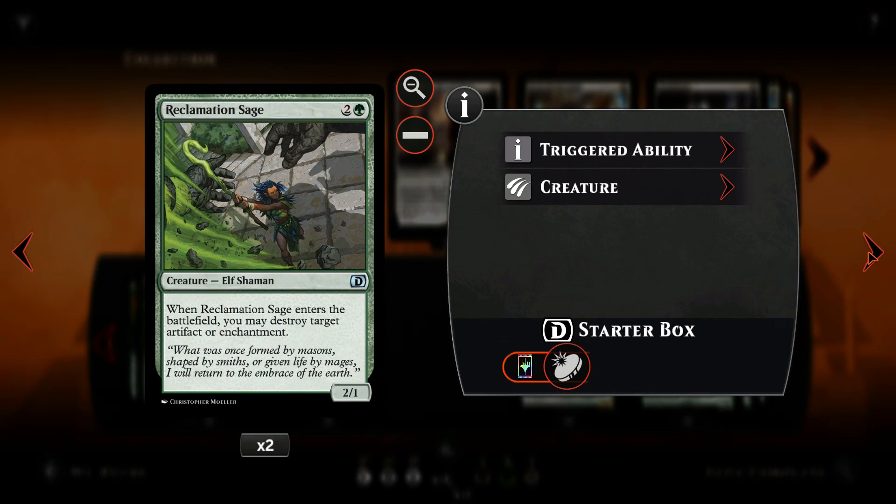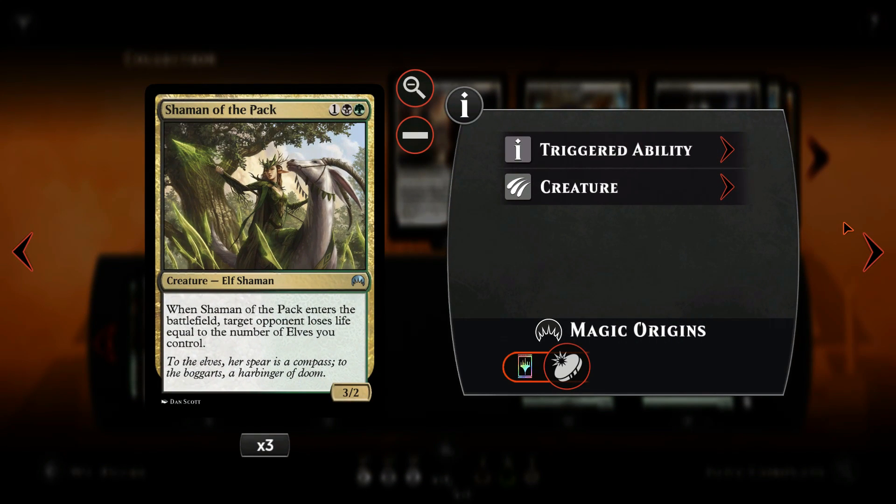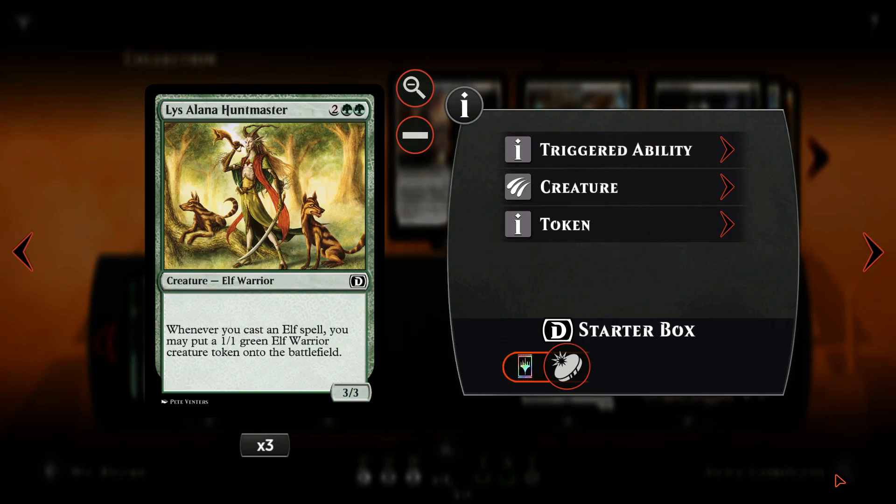Reclamation Sage might not be as big a necessity as it was in Kaladesh and Aether Revolt, but in this deck she still gets a chance to contribute towards victory even if she doesn't destroy an artifact or enchantment. When she does get value, however, the tempo swing may win you the game. Shaman of the Pack makes the opponent lose life equal to the number of elves you have — considering the number of elves in the deck, it can result in massive damage. Lissalana Huntmaster is pretty expensive, but if left unchecked it may generate legions of elves. The key card is perhaps Druid of the Cowl, as it can accelerate the Huntmaster to turn 3 instead of 4, making the potential upside fantastic.